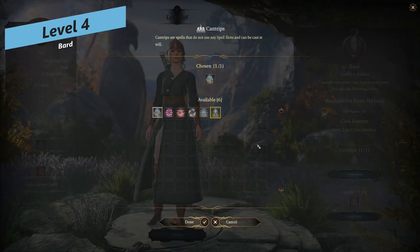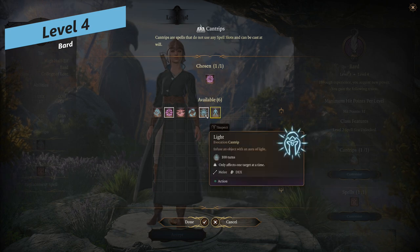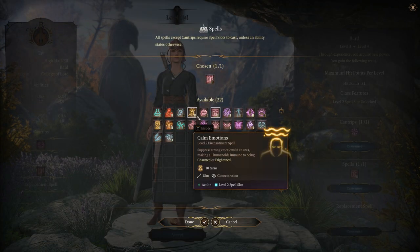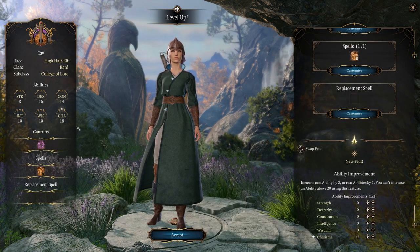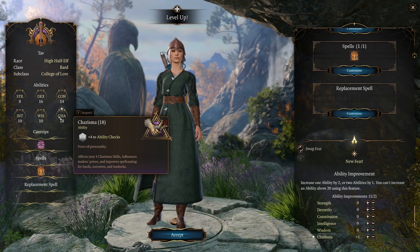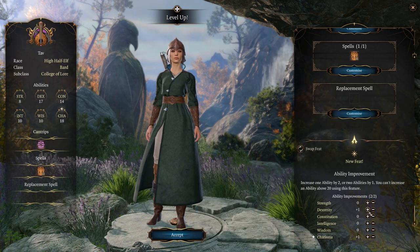At level 4 you get access to another cantrip — Mage Hand is a good option if you haven't picked it up already. You also get another level 2 spell; I took Heat Metal here for extra damage options. The main thing at level 4 is the Feat option, and Ability Score Improvement is the best choice in early access. This raises your charisma to 18, giving you an additional point for all charisma checks, spellcasting, and everything that goes with it.